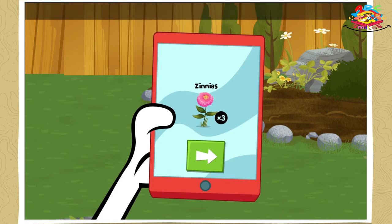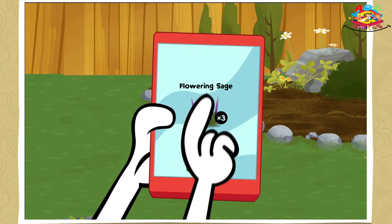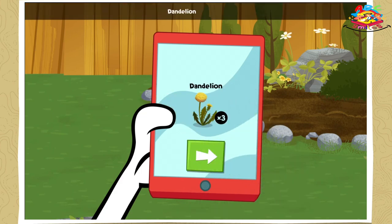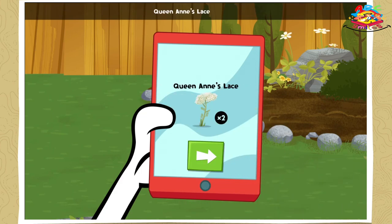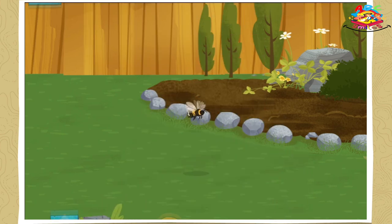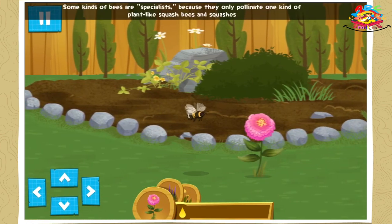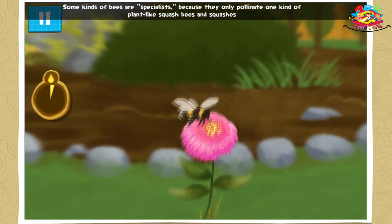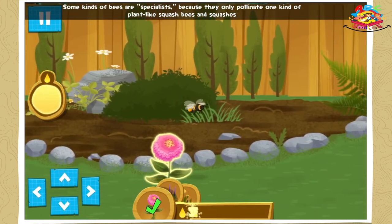Zinnias! Flowering Sage! Dandelion! Gather nectar from the Queen Anne's Lace! Some kinds of bees are specialists because they only pollinate one kind of plant, like squash bees and squashes!